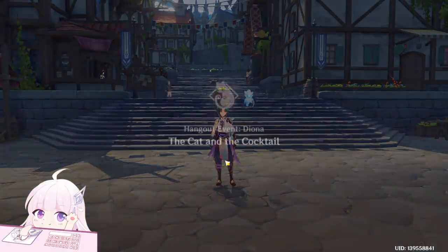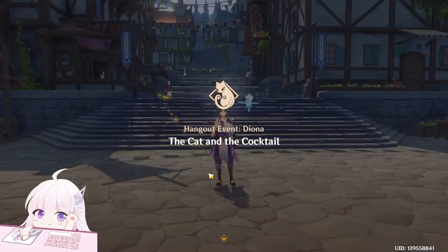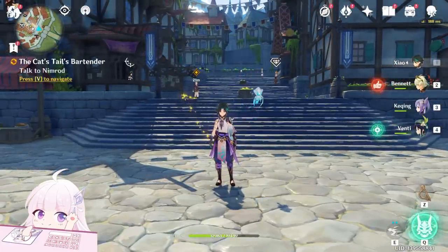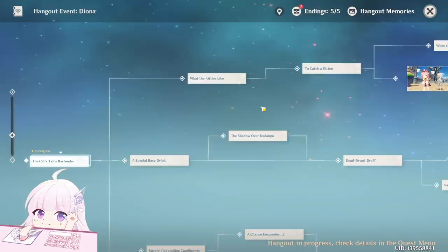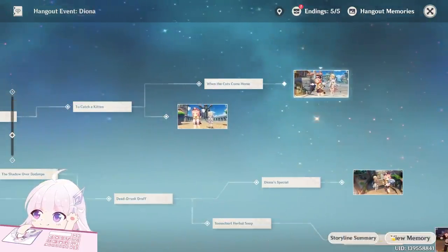Begin the hangout. I will skip all the parts of the story where the choice is not important, so only the choices which will make you go to a different storyline I will show you. For example, the first two endings I will show you are those two about the cats, you can see.